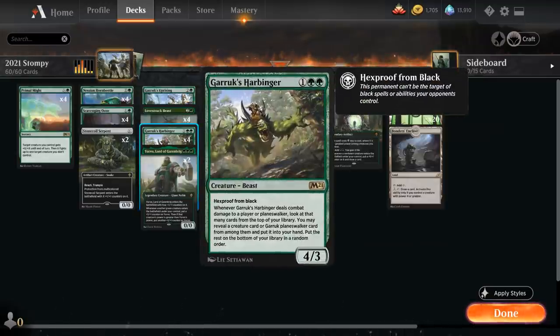We also have the full playset of Garruk's Harbinger, a three-mana 4/3 Beast with Hexproof from black, so it can't be targeted by black spells or abilities from our opponent. Whenever the Harbinger deals combat damage to a player or Planeswalker, we can look at that many cards from the top of our library, reveal a creature card or Garruk Planeswalker card, and put it into our hand. The Harbinger can provide nice card advantage if we can consistently connect with it.